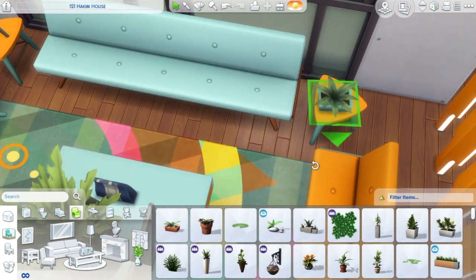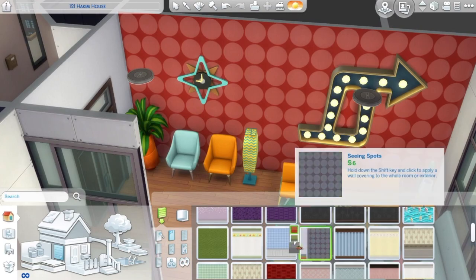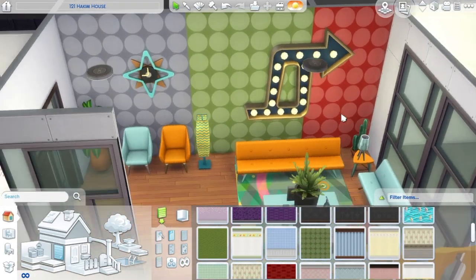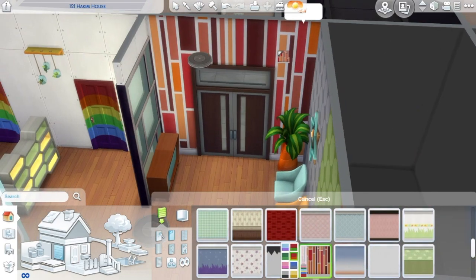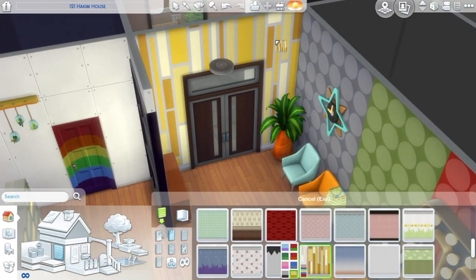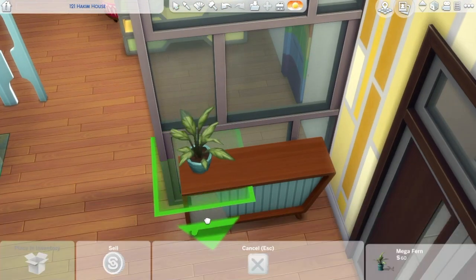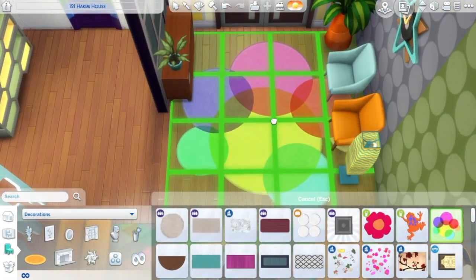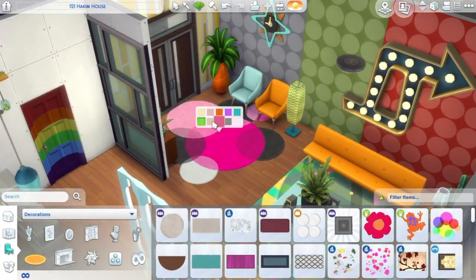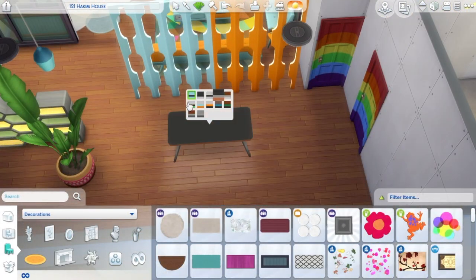I put two TVs here — it's really weird, because who's gonna watch two TVs at the same time? I wanted TVs in here but I also wanted to use this setup, so I put two TVs facing different ways. There's also a stereo and a gaming console in there, and this side table is from the stuff pack. This apartment is so colourful and I really love it — it's just so much fun building when you love what you're building, and I think it turned out so great.